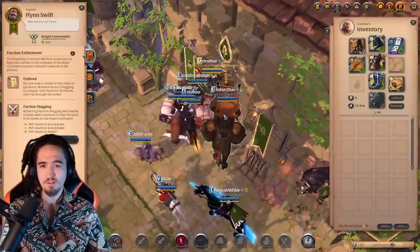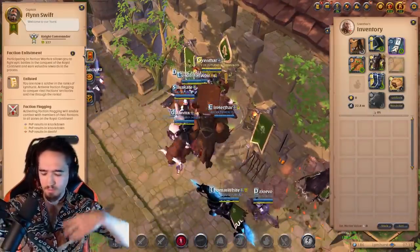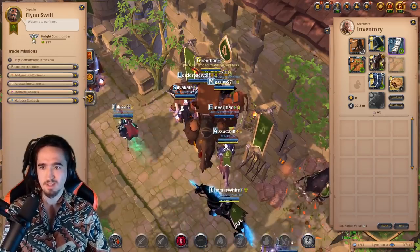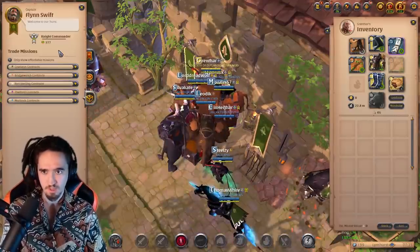After you get to this NPC, first make sure you are flagged up. If you've never flagged up, the NPC will ask you to flag up, ask you some questions — just press yes to everything and flag up. After you've flagged up, a new tab will appear. Click this tab.